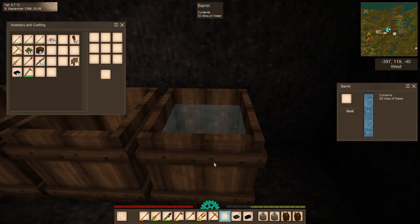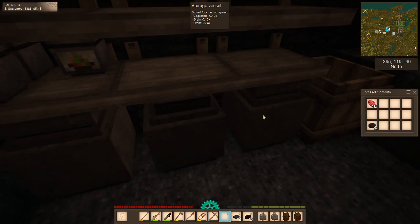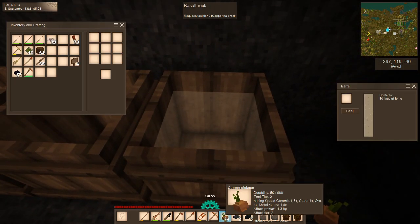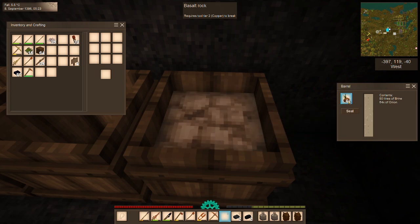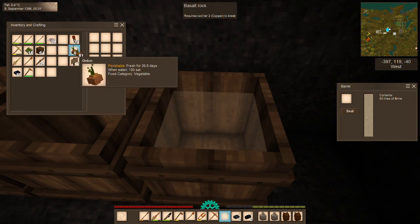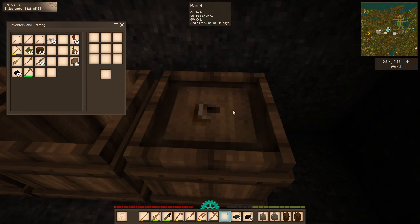So what you do is you take — I don't remember how many — so we're just going to go slow and it will tell me when we're there. That was a stack of 64. So now we can take some onions. I brought signs because I want to put signs on these. Let's see how many onions fit in there — you can probably put up to 50 in there. Yeah, 51 ruins it. So 50. And then we're going to seal it. After 14 days, we will have pickled onions, which is going to be super nice.